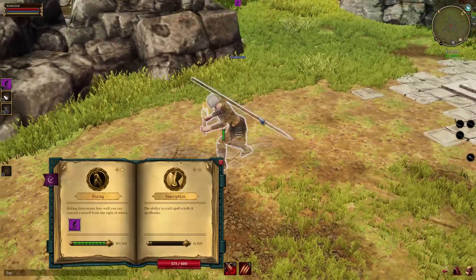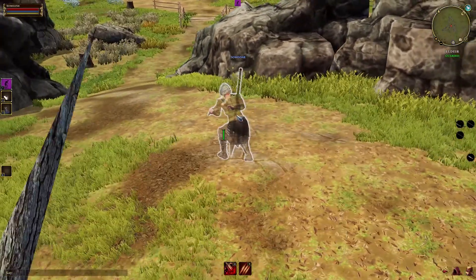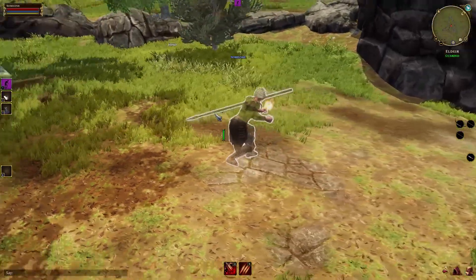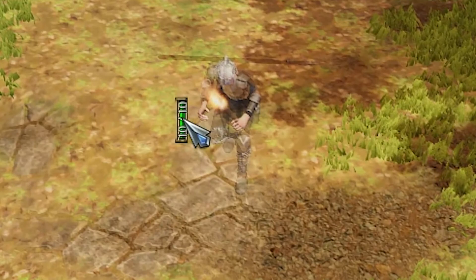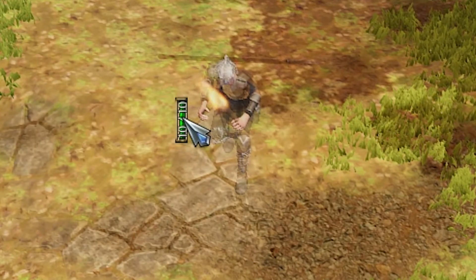You can also see that your character has entered stealth mode and is a bit transparent. While stealthed you have a reduced movement speed. You can also see that a green bar has popped up right next to your character — this is your stealth bar.